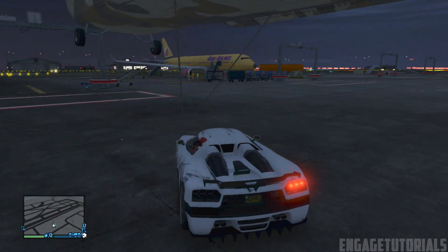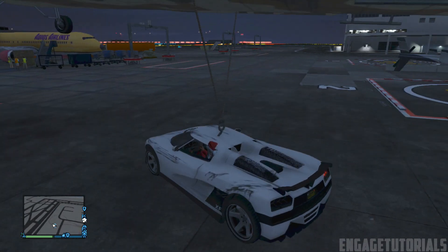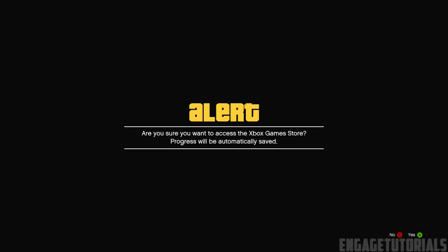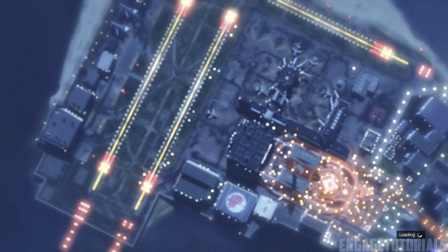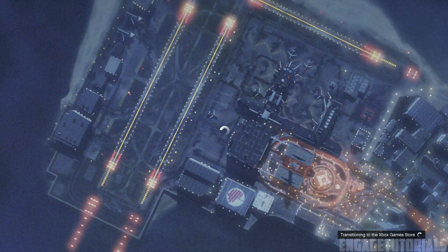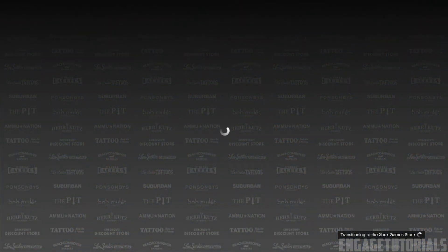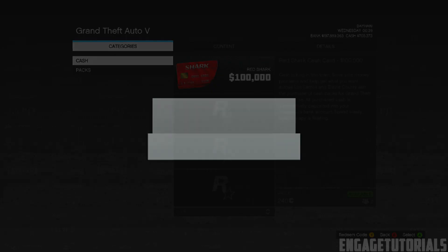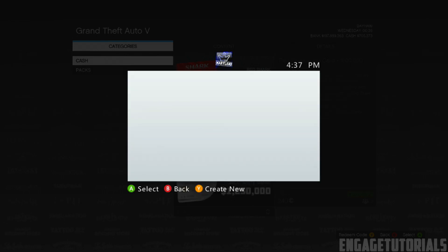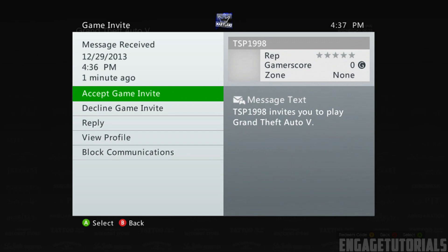Now what you pretty much want to do is have your friend grapple onto you with the Cargobob while you're in the air. Press start and then go to the Xbox Game Store and load it up completely. If you don't know how to release the Grappling Hook, you press right on the D-pad to release it, and then you can attach it to any car you want to duplicate. Once the Xbox Game Store is completely loaded, go to your friend's invite that he just sent you, accept it, and you'll be back in his game.